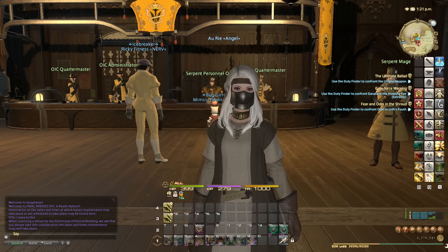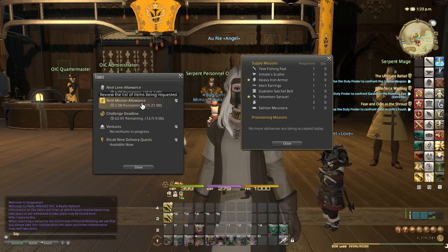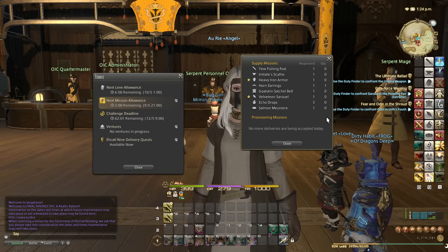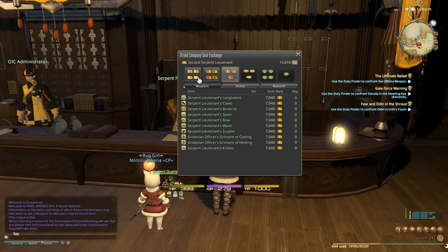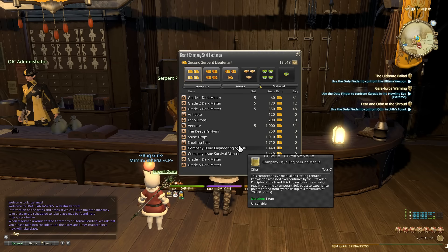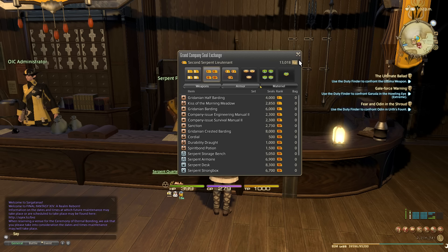You're going to keep doing the grand company delivery quests. By now you should be getting high qualities consistently, using the macros which I'll put in the description. When you're doing the crafting, come to your grand company and you can buy the different engineering manuals.